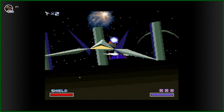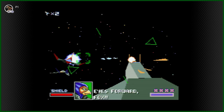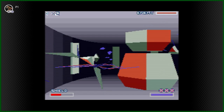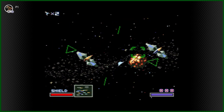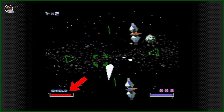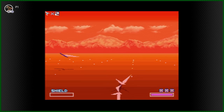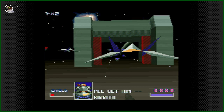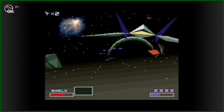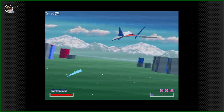Each stage plays out in a very similar fashion: fly through the hallway-like area, avoid obstacles, enemies, bombs, and missiles, eventually reaching the boss of the stage, shooting the blinking weak points, then progress to the next stage. Like most games, you have an HP bar — in this case your ship's shield. Lose all of your shield and your ship goes down. The game allows you to refuel your shield via supply rings. The blue and gray ring recharges a good chunk of your shield, while the yellow ring, which appears after destroying certain enemy ships, gives you a small shield boost.